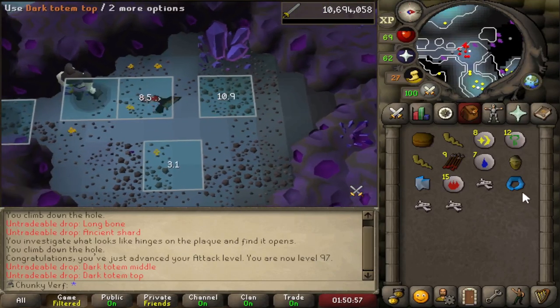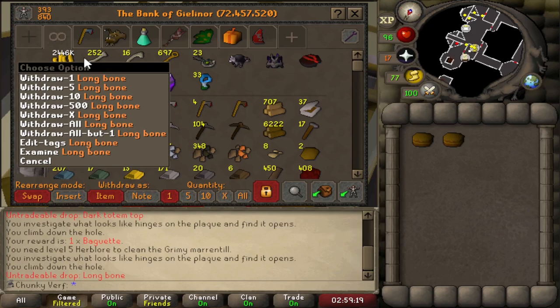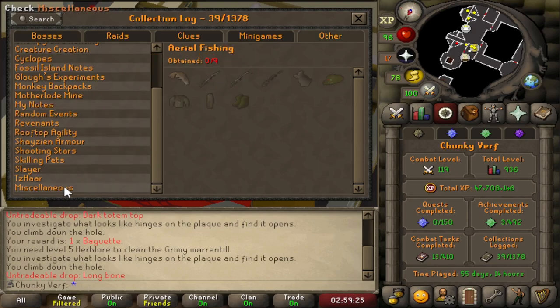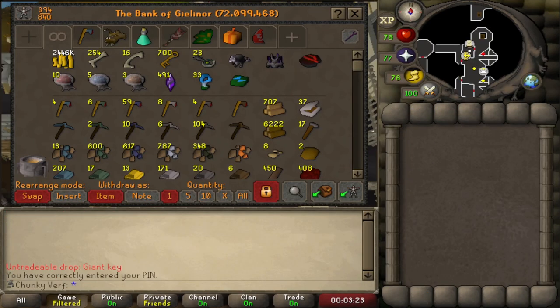Definitely my favorite drop at Hill Giants — so satisfying to see all these Totem pieces. We just hit the cap on Long Bones in the collection log. Over 250, so the collection log will stop tracking Long Bone drops. I have spent way too much time with Hill Giants but we are almost done. Just hit a pretty cool milestone: 700 Giant Keys. We are going to have a field day at Obor in like two years.